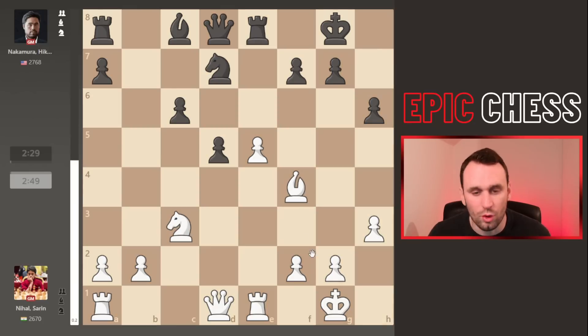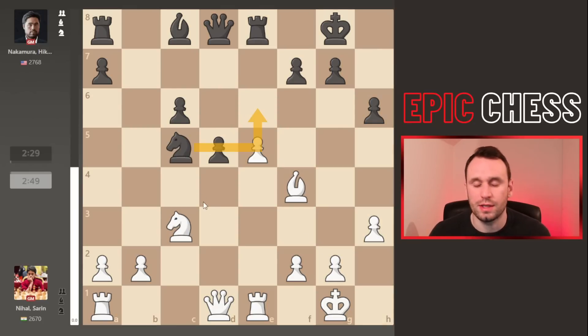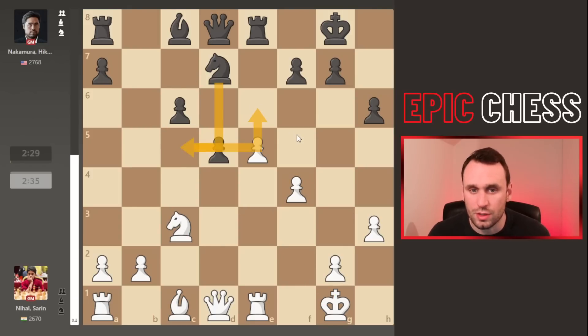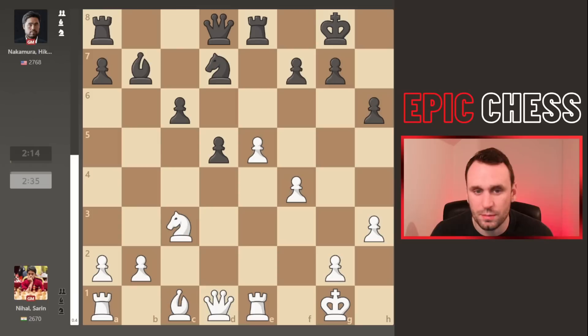Probably what Hikaru was expecting was bishop to f4 — looks really logical — but then you can go knight c5 coming back into e6, targeting the bishop and supporting ideas like d4, c5, and so on. Quite good for Black. But pawn f4 was played by Nihal — really nice judgment — because although you open the king, you make things uncomfortable for Black. If you do the same plan, you're running into f5 stuff. Instead, Hikaru develops the bishop here. It looks ugly staring at your own pawns, but there's a long-term plan to push these and open up the bishop.